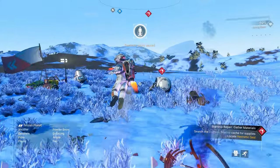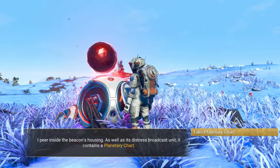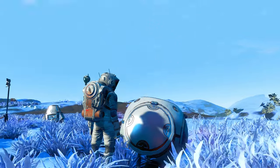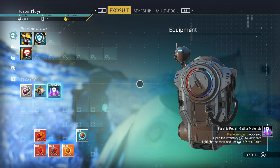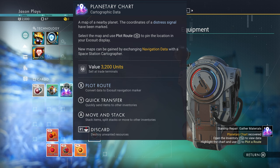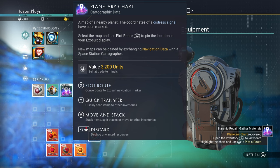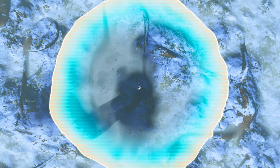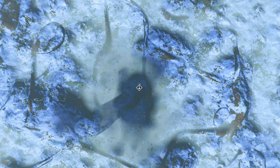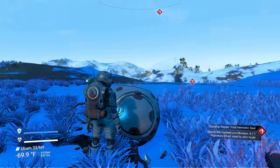We get out to the distress beacon. There's a planetary chart inside — any planetary chart gives you the location of whatever that chart is for. This one is specifically to find a hermetic seal, but you also get ones for alien ruins, secured sites like manufacturing facilities, and more. Once you fire it off by pressing X on Xbox or square on PlayStation, it'll mark the nearest location. We know there's a hermetic seal 900 feet away.